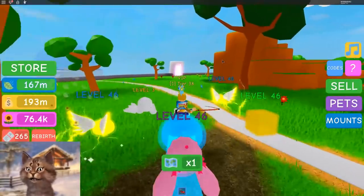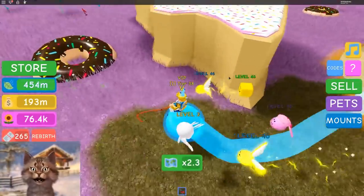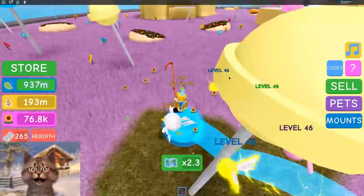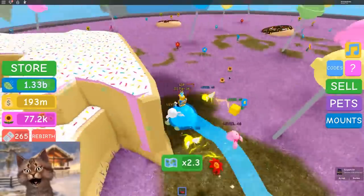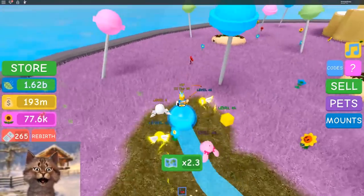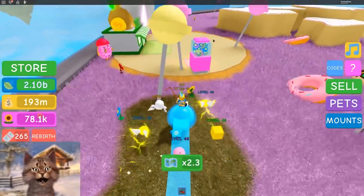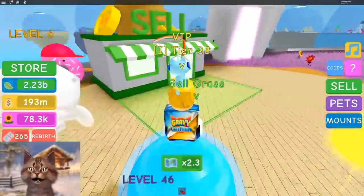So now that we unlocked the ice world, we can go to this pink world which looks like balloons or a party. Oh, Candyland! Okay, that makes sense. We're gonna cut grass here, and here we get an even better multiplier. We gotta get all these flowers so we can get as much money as possible. These are donuts — guys, do you eat these donuts with sprinkles? I'm actually not a fan. I like jelly donuts. I don't trust the sprinkles — I don't know where they've been. Did they clean their hands before they put the sprinkles? Okay, let me go and sell. 100 billion.